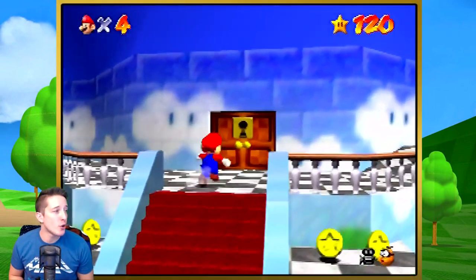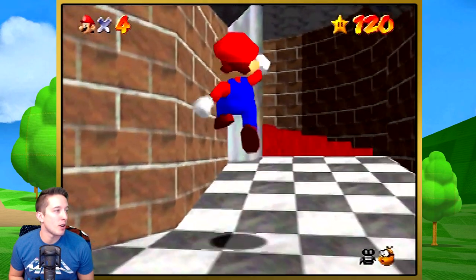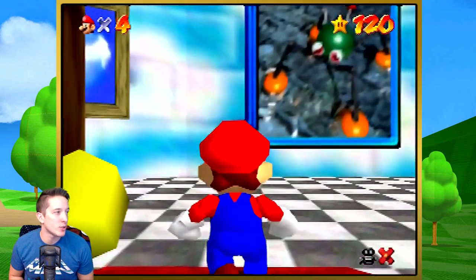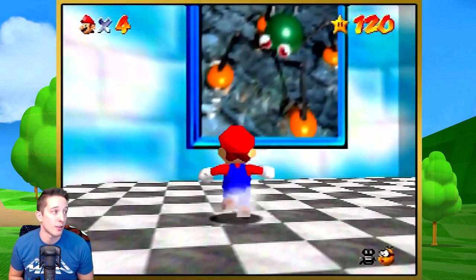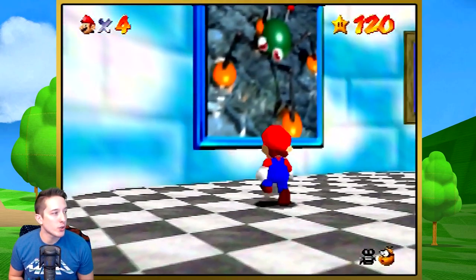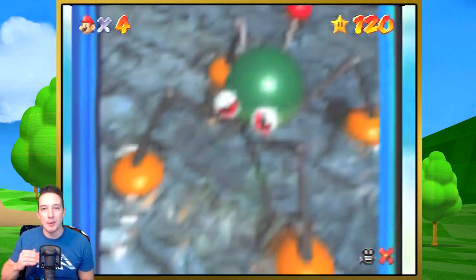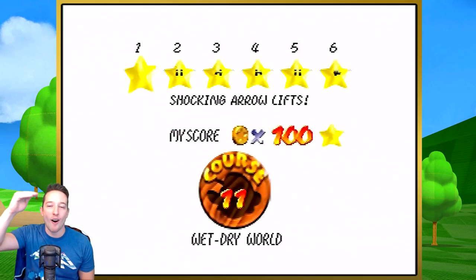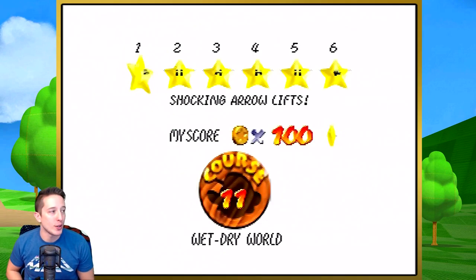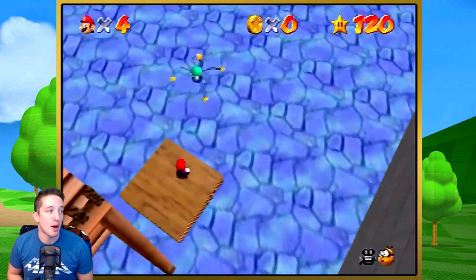So first things first, you are going to need a save file that lets you get into the top level of Peach's Castle. The level we are going into is Wet Dry World, which is the first level you see right when you come through the door. According to Joshua's video, we want to get in on the lowest water level. Depending on how high you jump in the painting, it dictates the water level when you start the level. So we jumped into the lowest section to have the least amount of water as possible.